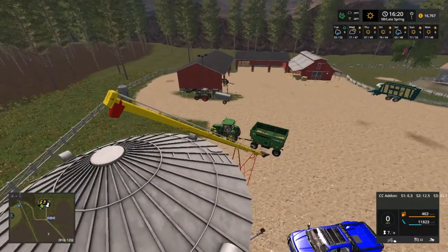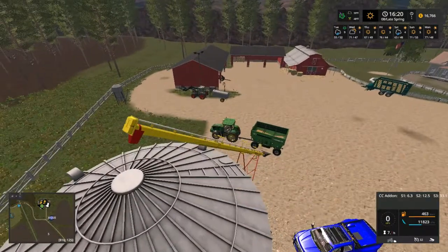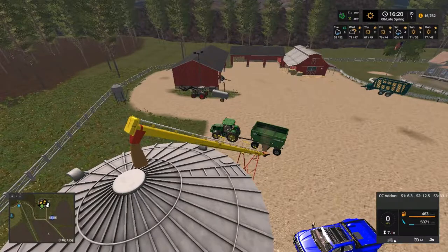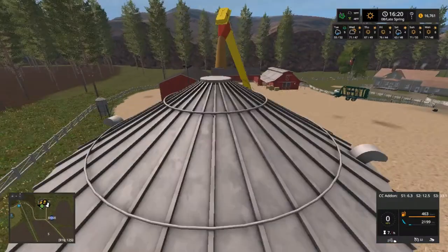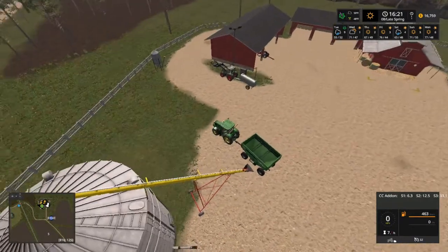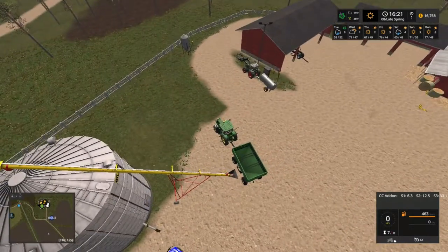I'll zoom up here — about right there. I'm going to unload. I unloaded a tiny bit, but here's the rest of it going in now. A little bit off on my entrance to the grain tanks, but it works. That's all we can ask for.